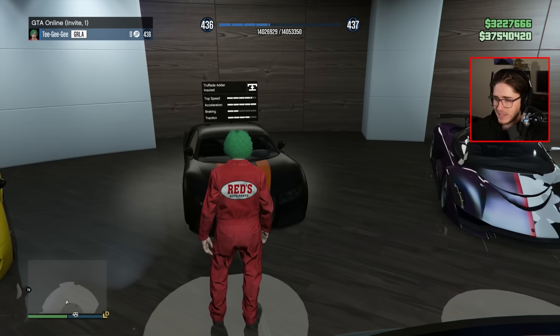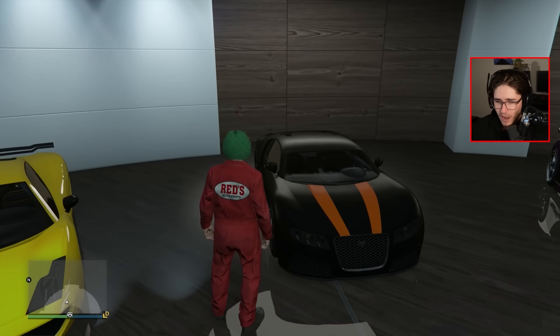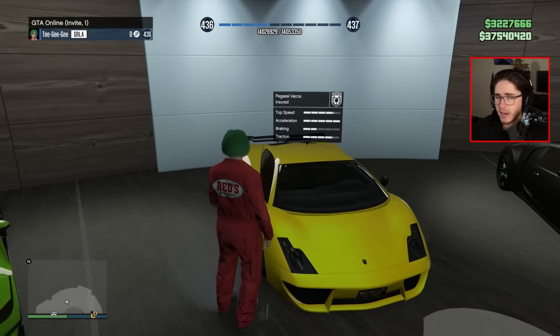Next we have the Adder. This was the most expensive vehicle or car in the game at launch. Again I haven't changed it basically since I got it. This garage is pretty nostalgic so I'm just not changing it. We've got the Vaca — again another launch vehicle.